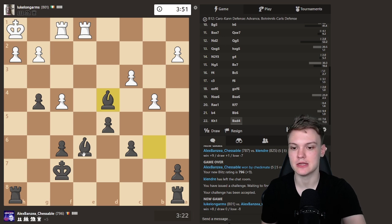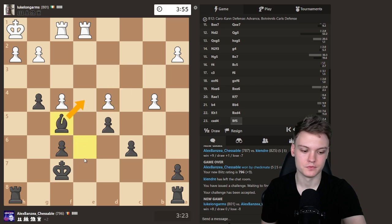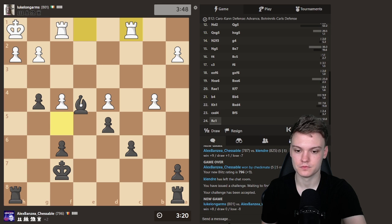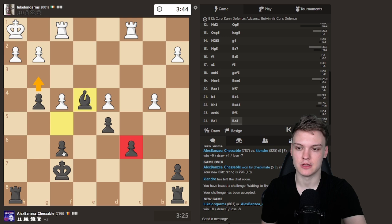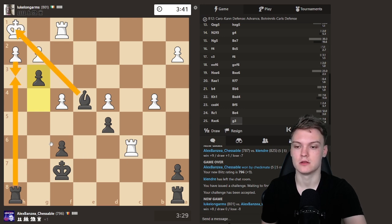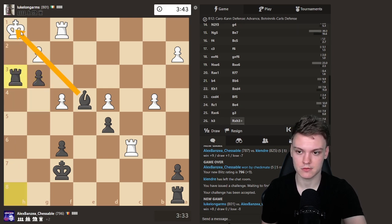Just gonna keep it simple and go for the trades now. Looking forward to activate the bishop with Bishop E4. Could also double up on the H file, attacking H2. I think we can gamble that — simply focus on activity. If he takes, I want to go G3 and attack H2. So after H3, I can actually take it with the rook because the pawn is pinned. Then play Rook H2, double up with mate. Taking advantage of the pin.